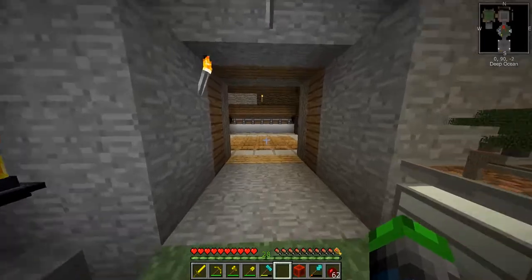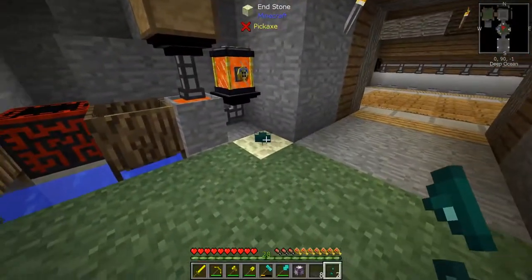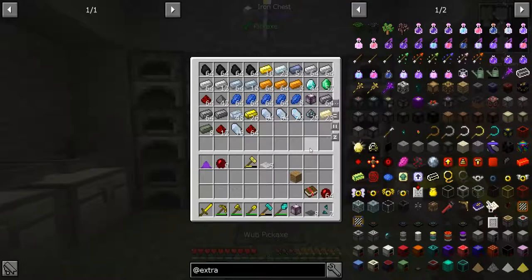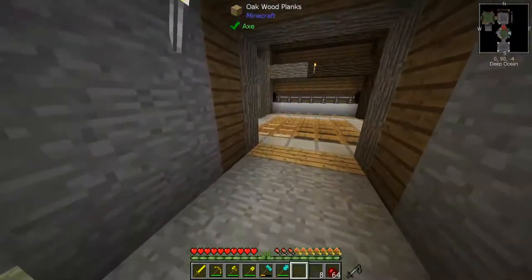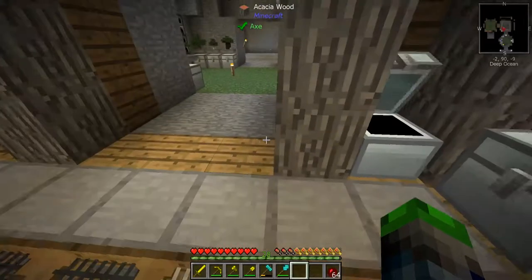We got two more ender shards after getting more glowstone. I went ahead and set up the ender lily over on the endstone so hopefully that grows well. We also got another chorus flower. That was a lot of sifting and mining.